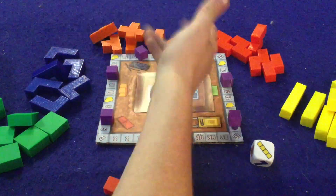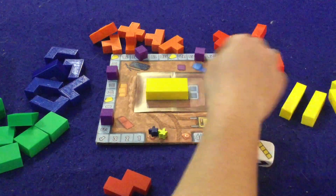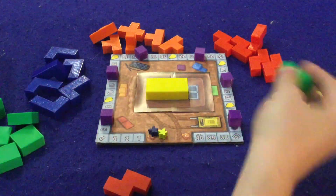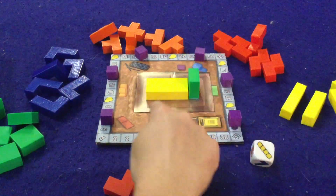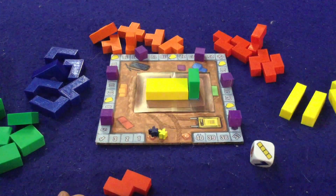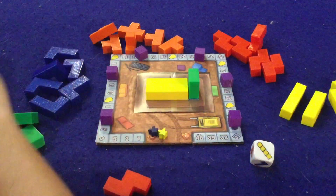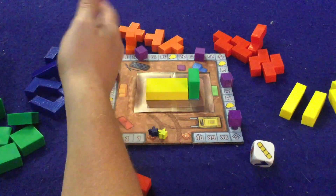The second way to score points is to complete a row. As we're building here, if it came to my turn and I placed this green right here, I've completed the bottom row, which means I'm going to get five points. Five points is a good chunk of points.